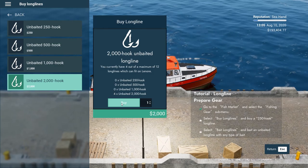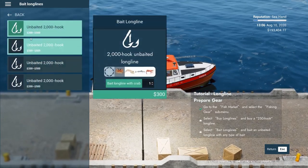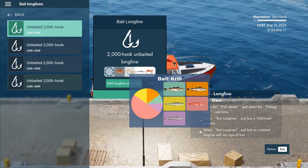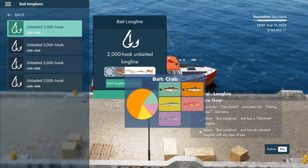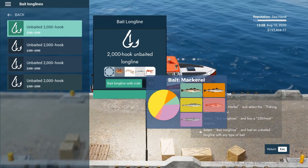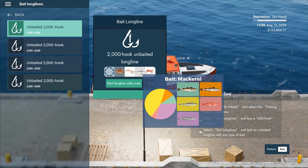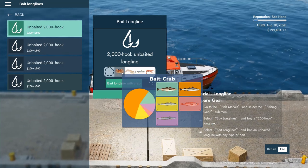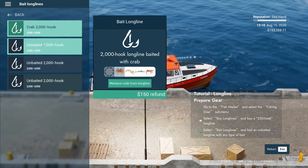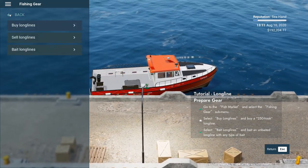Let's just start with four because I don't know which route we're gonna go. Then we need to bait our long lines. I love how it shows these pie charts now - it shows you what you can catch. What do we want to catch today? Let's go with pollock - crab, krill, mackerel, shrimp... shrimp is cod pollock. We don't want many cod because I don't think cod's in season right now. Let's just bait up with crab.